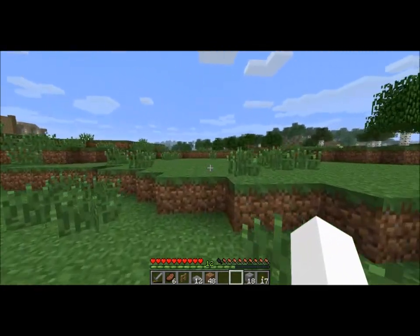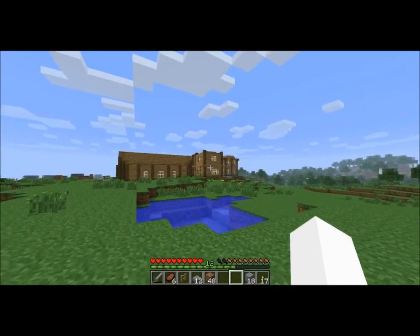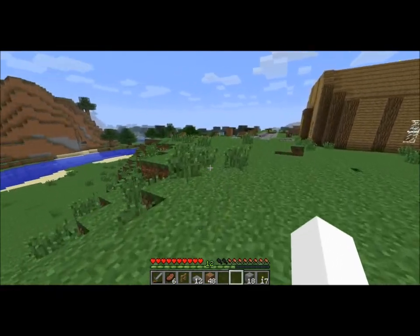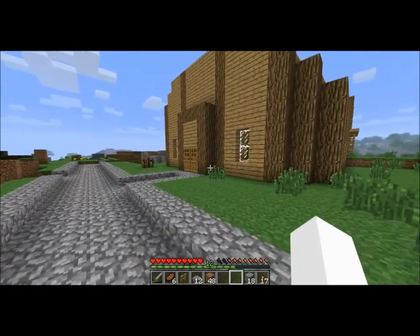In case you didn't see the video where I built that house over there — the one across from the two I first showed — that's the mayor's house, which I used to store my resources. That is not available. Neither is this building; it is the town hall.